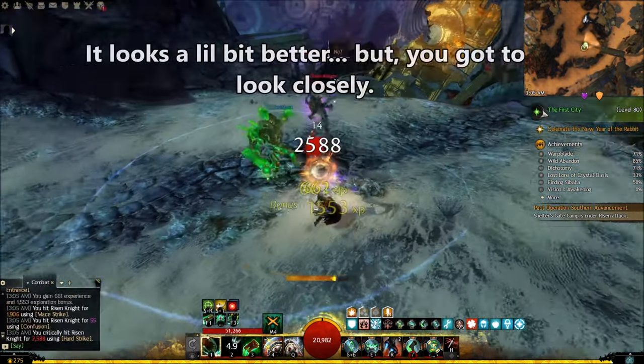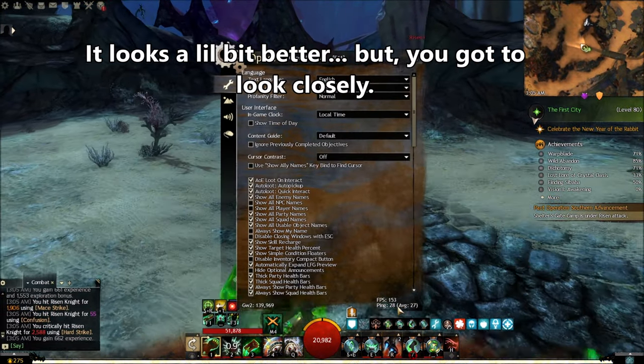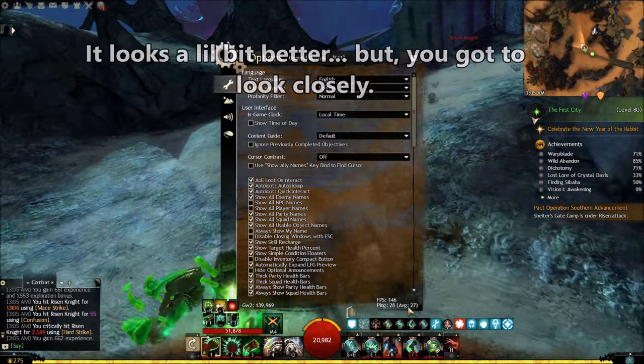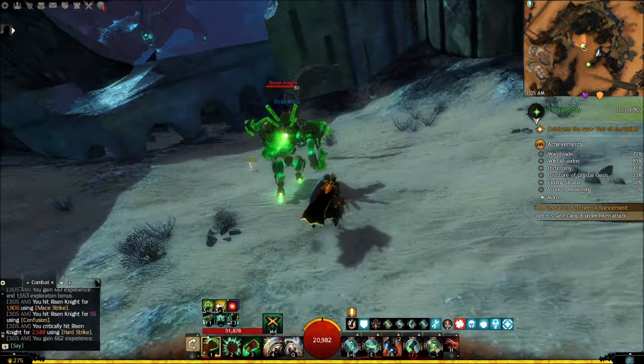Let me see if it makes the game more laggy or anything. What's my — 154 ping, 28? That's pretty cool. Average 27, that's pretty cool. So if I play like this and you see the shadow, it's pretty cool, actually.